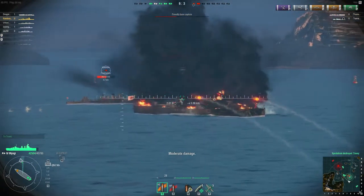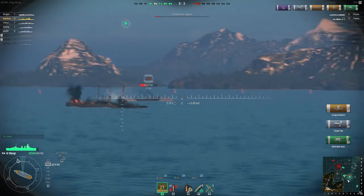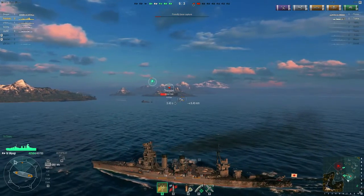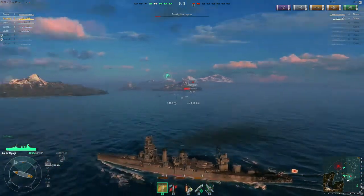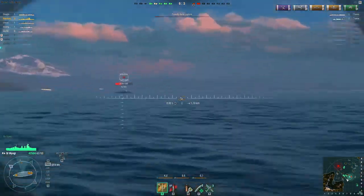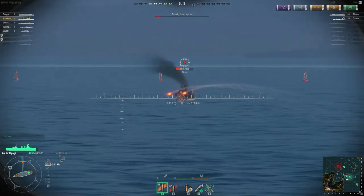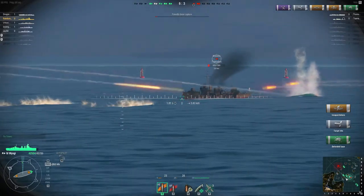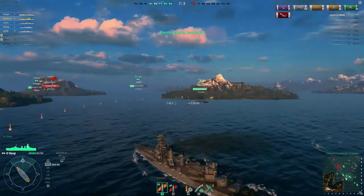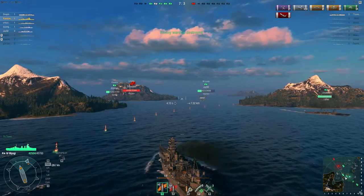We took a hit there from the Kawachi but let's see if we can get a hit on that Wakatake. We can — nice. Torpedoes are going that way so they're going to be his torps, which is fine. We do have another boat coming in which is nice — a bit of company, might finish him off a little bit quicker. Got a great hit on him there — another one would be nice. Okay, so that's what you use high explosive for, if the number gods are being kind and in your favour.